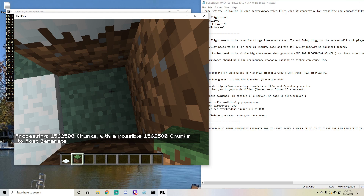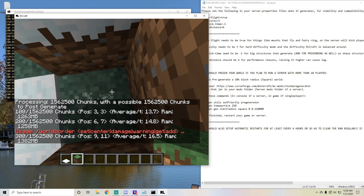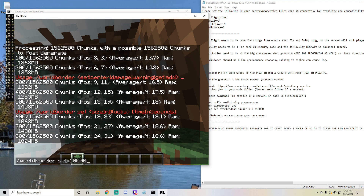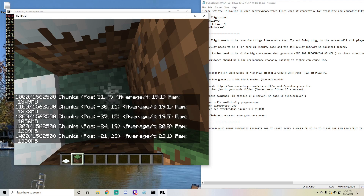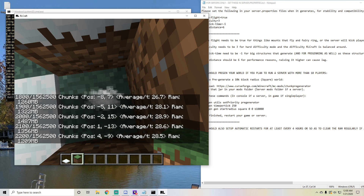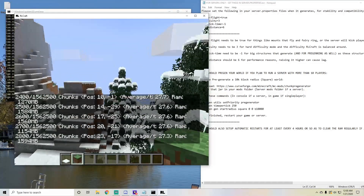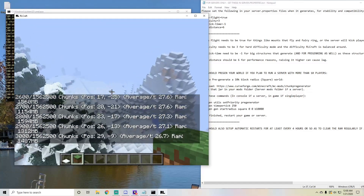And to go along with that, I'm going to go ahead and do world border set 10,000 blocks from where I'm at, with a center of 0, 0. That sets the world border and makes sure that no one can go outside of the boundaries, and that it's all pregenerated so that when you fly around, all this world is already pregenerated by the server and it's not going to take up too much space.